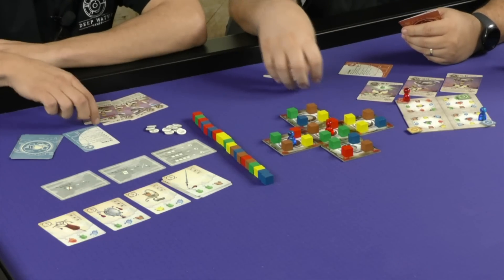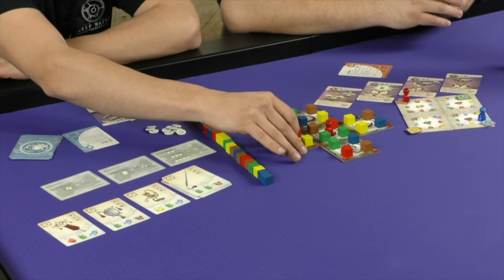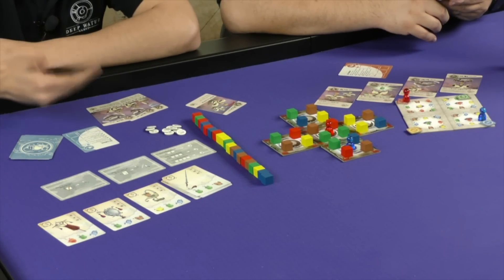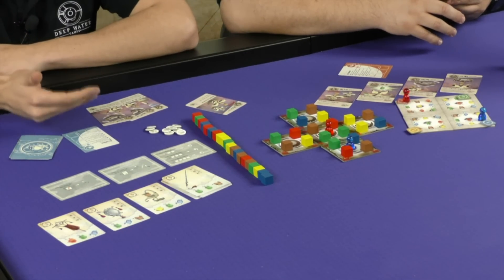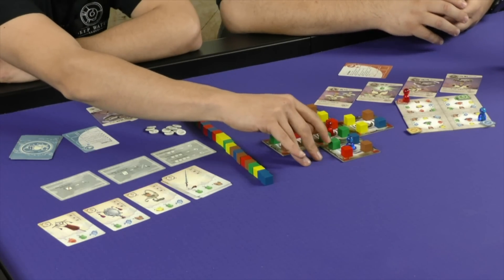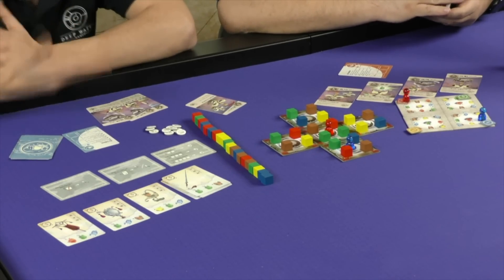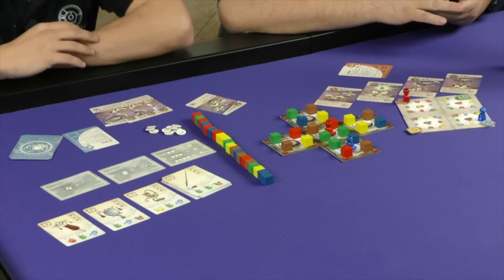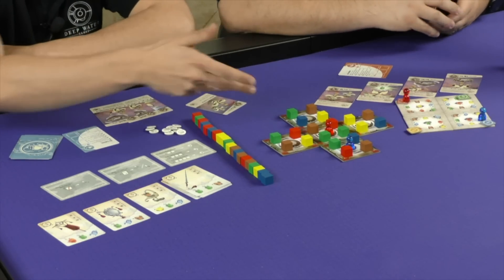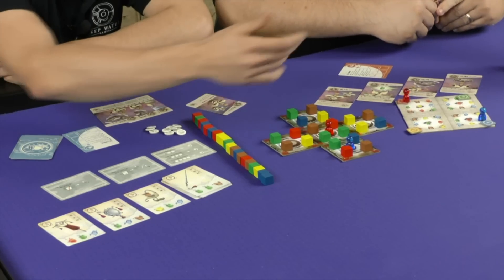I'm playing the blue player. One of the cards I can play is Fly, which lets me move my Daoist to any other zone. When you activate an alchemy zone, you pick up any stone that is touching a stone of another color on an adjacent zone. So when I activate this zone I would get to pick up this green stone because it's adjacent. What you're trying to do with the magic cards is arrange the boards and the stones to pick up the most spirit stones.